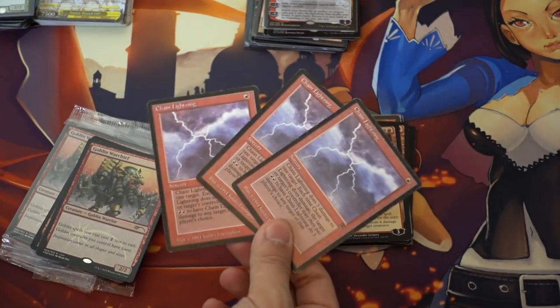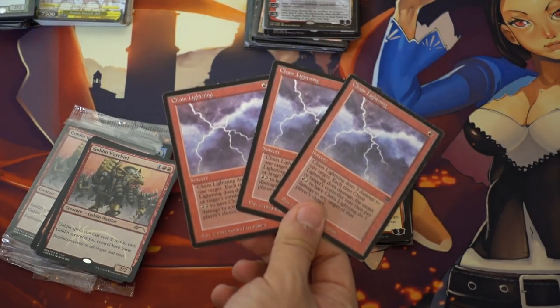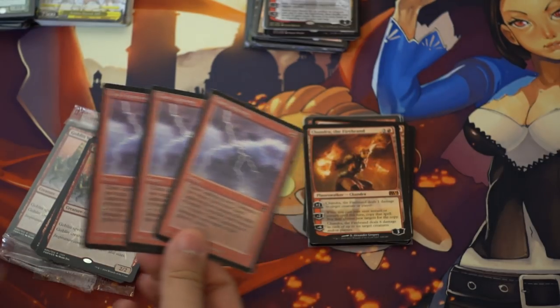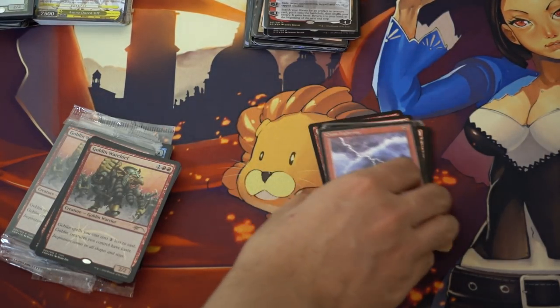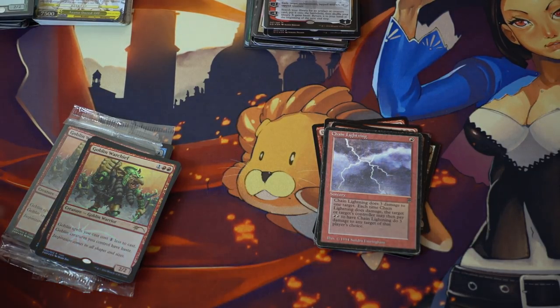This was reprinted as an uncommon, which means the price has absolutely tanked. Chain Lightning is a good card — it is going to be reprinted, and right now the reprints are around $5, but it should go down to probably $2.50 to $3.00. That being said, I always will go with the original ones over the new ones.